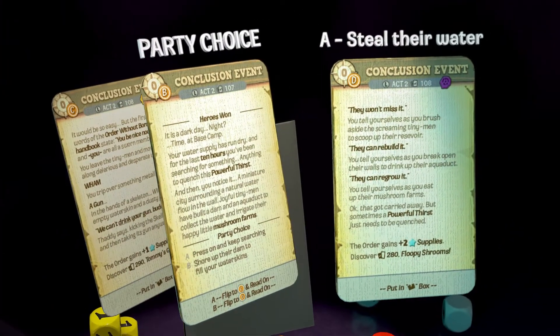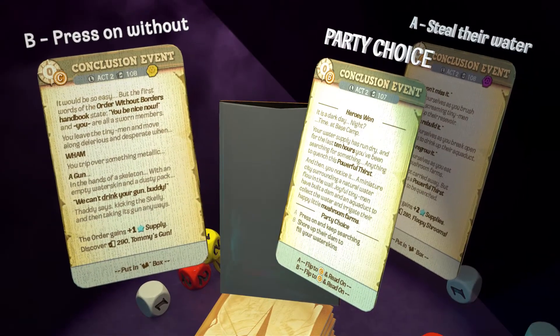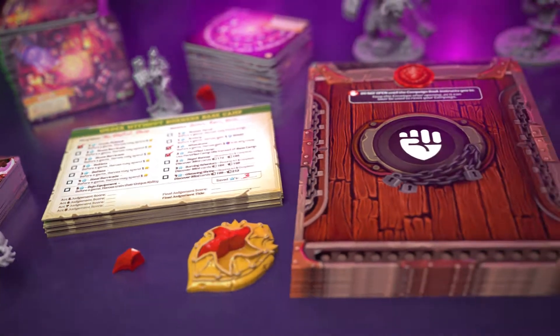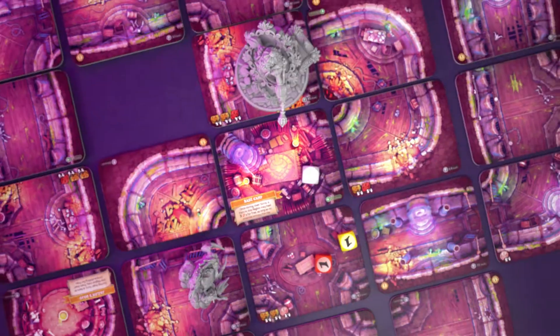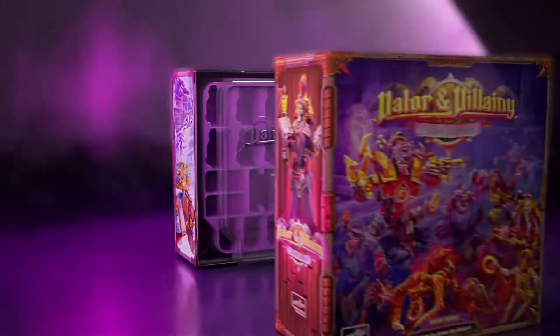Will you dry up the tiny village's well to fill your water skin? Or press on with a powerful thirst? Your decisions can permanently unlock cards, buy persistent upgrades, and open delicious envelopes. By the end of the campaign, your game will have a unique footprint which you can take into free play mode, or reset and start all over.